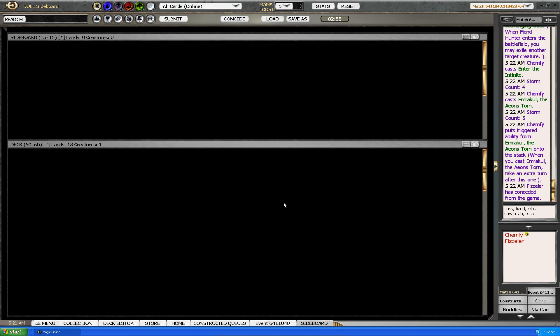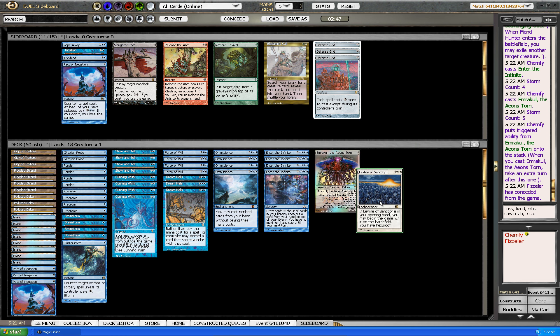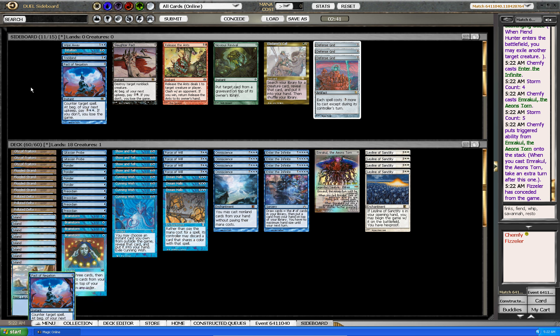So I'm playing a Sneak and Show deck. They might have discard — Pact seems bad against them and Flusterstorm seems bad too. Even though he seemed to play like Elves or Dark Maverick, he also seems to play Whip, so probably not the most optimal list. I think I'm gonna keep my sideboard like this and I'll see you in the next game.